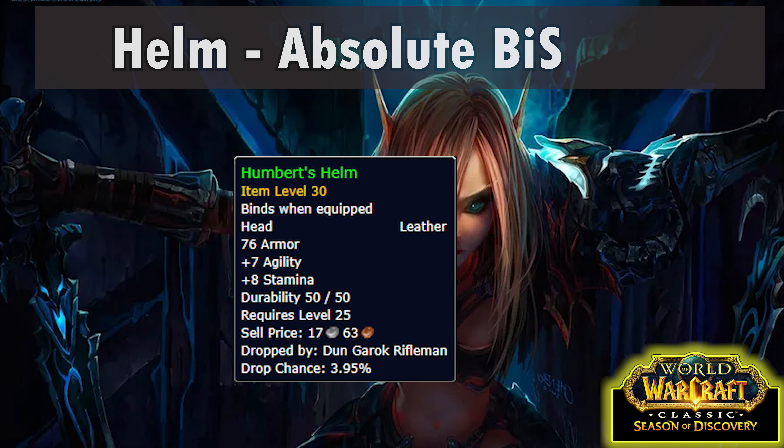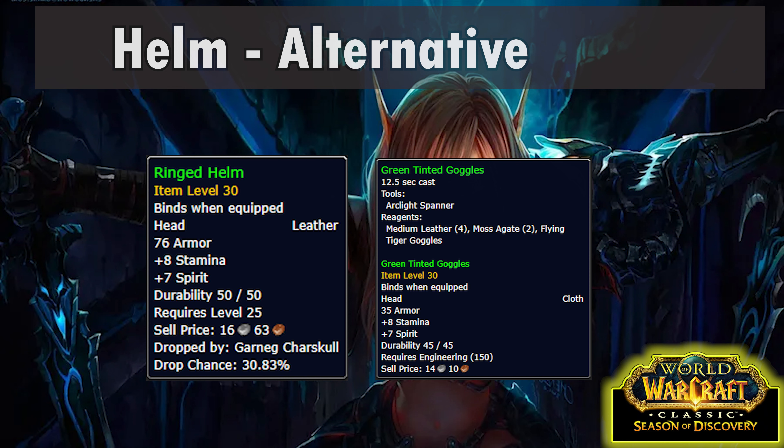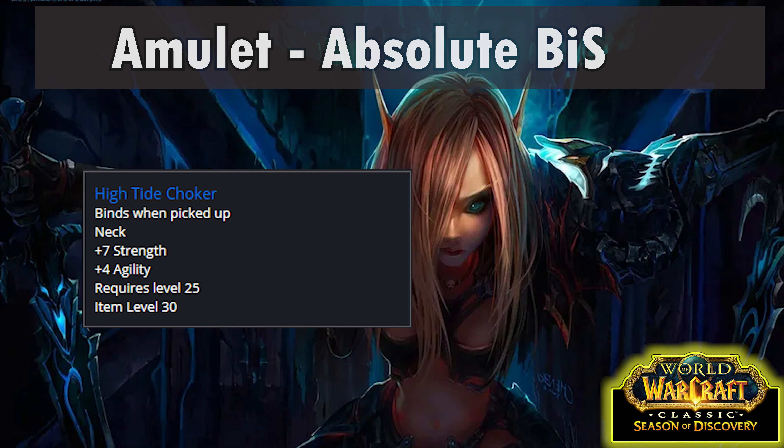Let's go to the gear. First up the helm slot — we're looking for Humbert's Helm. These are a 4% drop chance off Don Gorok Riflemen in Hillsbrad Foothills, and they're only killable by the Horde. If you're Alliance, get one from the neutral auction house. Unfortunately there's not really any other good helm for us — you could get a ringed helm or an engineering helm, but with no offensive stats these aren't really what we're looking for. Hopefully there'll be something new we haven't seen yet, otherwise it'll be all about getting Humbert's Helm as soon as possible.